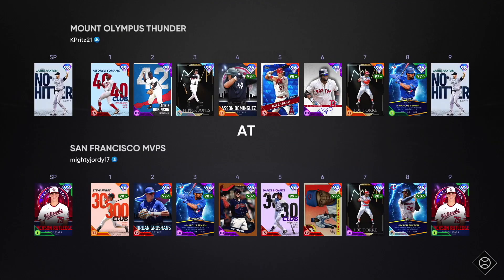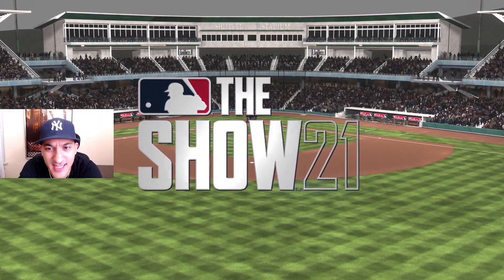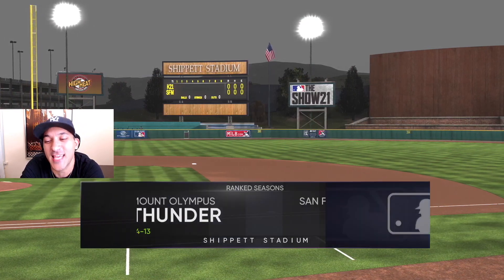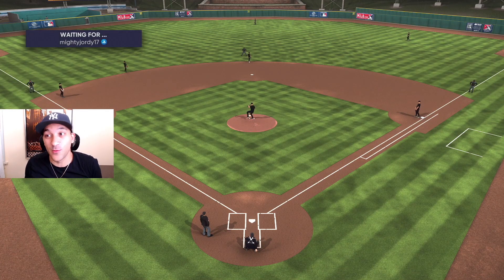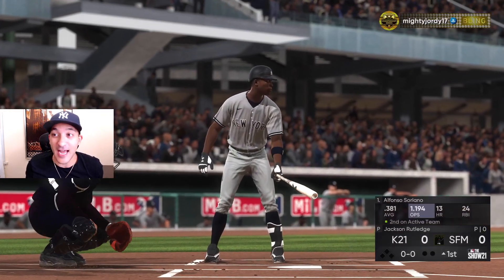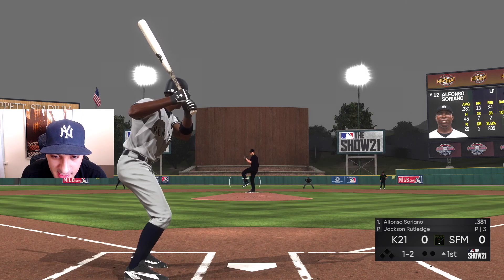We're facing Rutledge — interesting matchup. And we're playing at Ship It. World Series game at Ship It, they've got a 73-73 record — record-wise we got the advantage. We gotta make quick work out of this one. I hate playing at Ship It though, anything can happen there. Never fun playing here, but let's get the dub. It's kind of hard to see the ball come out.